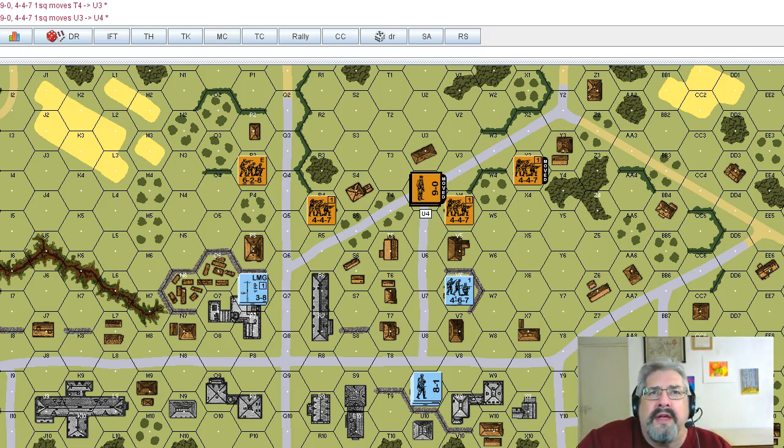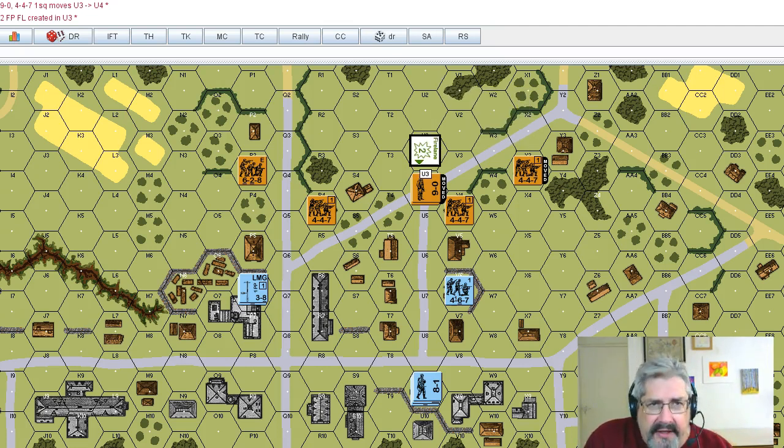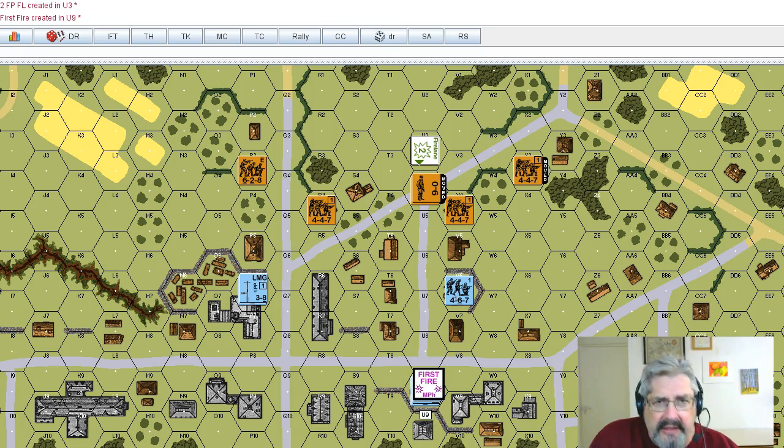The Germans don't want that commissar moving any closer, so they'll set a fire lane up here. A fire lane can be set equal to the lower column down — you've got a five-factor machine gun, so you put a two-factor fire lane here. The leader will direct it to prevent cowering. Cowering happens when you roll doubles, and you don't want that when setting up a fire lane because it puts a final fire marker on your unit and cancels the fire lane.